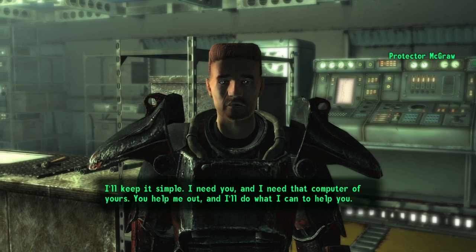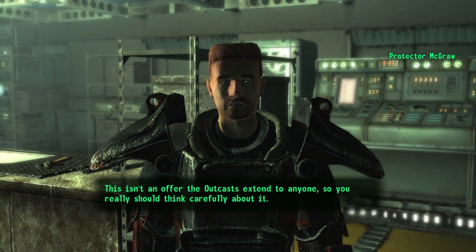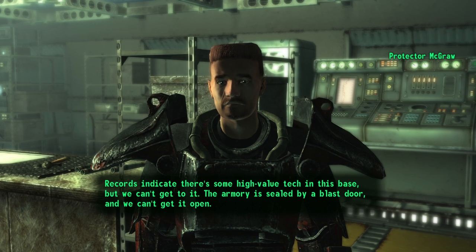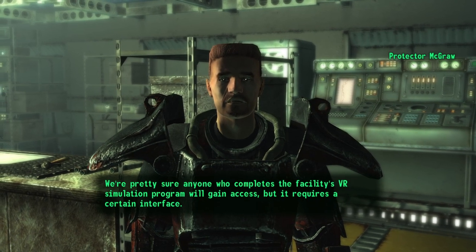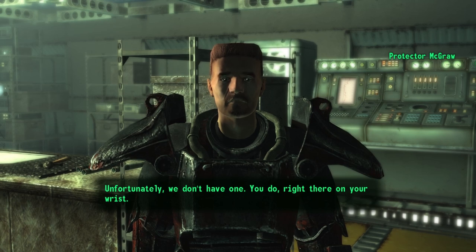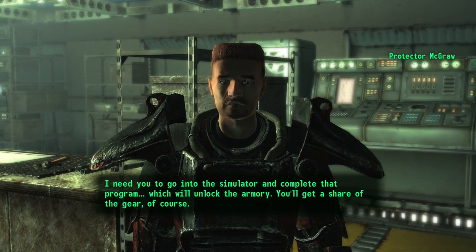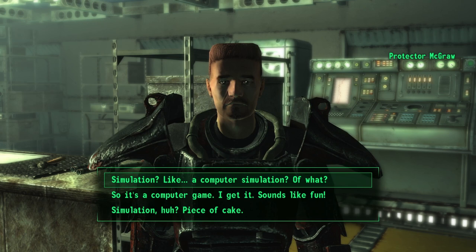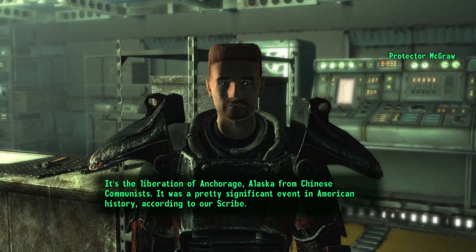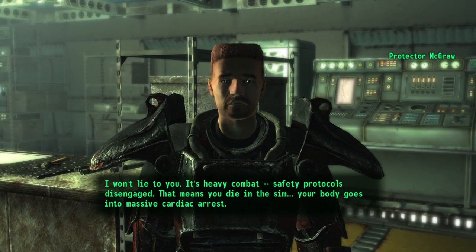My Pip-Boy makes me unique, and you need my help because of that. I'll keep it simple — I need you, and I need that computer of yours. You help me out, and I'll do what I can to help you. This isn't an offer the Outcasts extend to anyone, so you really should think carefully about it. Records indicate there's some high-value tech in this base, but we can't get to it. The armory is sealed by a blast door, and we can't get it open. We're pretty sure anyone who completes the facility's VR simulation program will gain access, but it requires a certain interface. Unfortunately, we don't have one — you do, right there on your wrist.